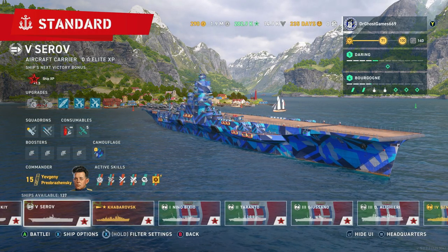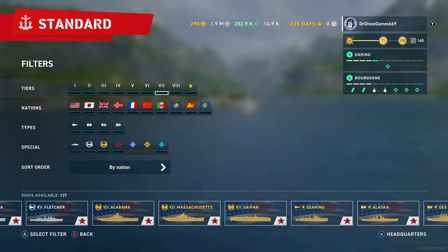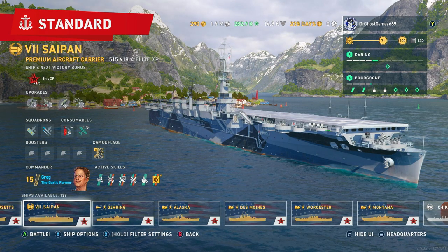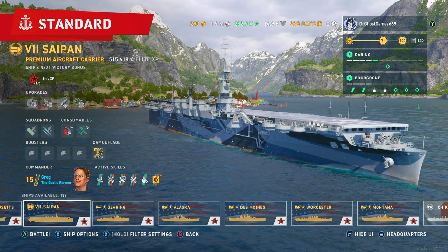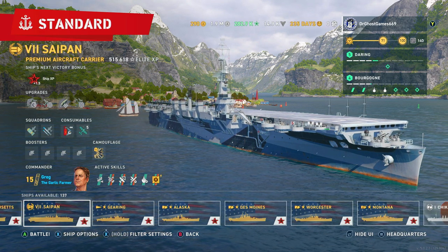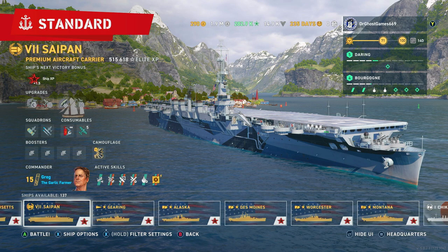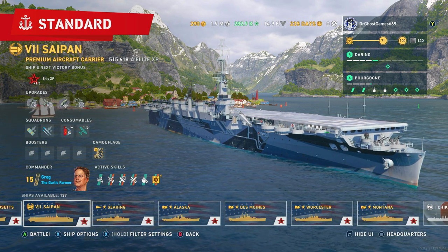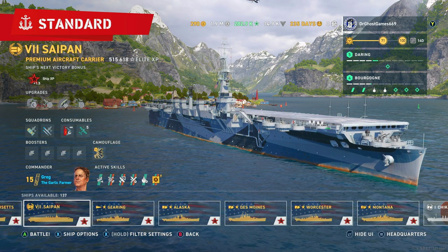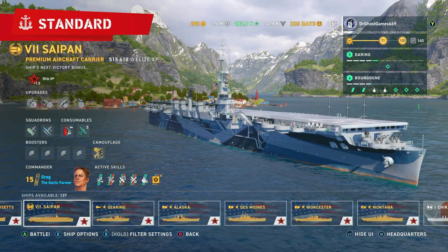For the other carrier that I mainly play — I don't play many carriers that much anymore — it's the Saipan. Saipan is absolutely disgusting. If you guys have not gotten this thing yet or haven't started your research on it in the bureau, I highly suggest it. If you like torpedo planes and carriers that are able to just absolutely wreck things, this is one of those carriers. Especially in the torpedo department.